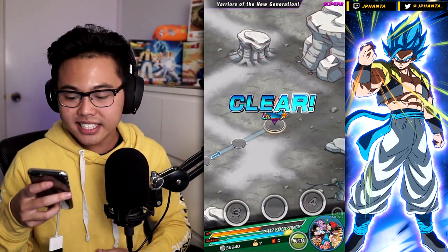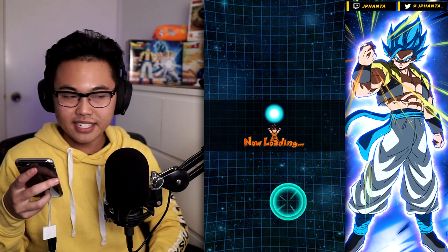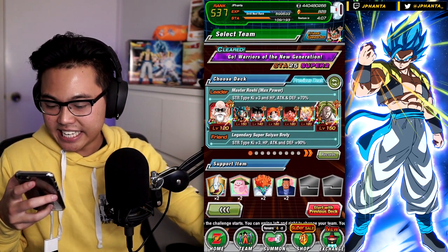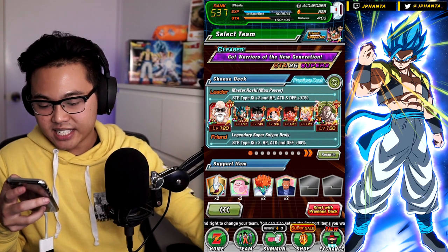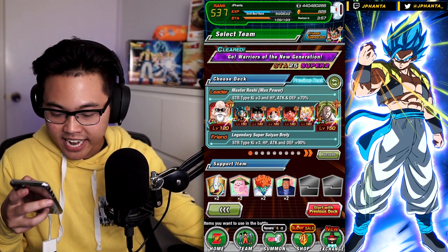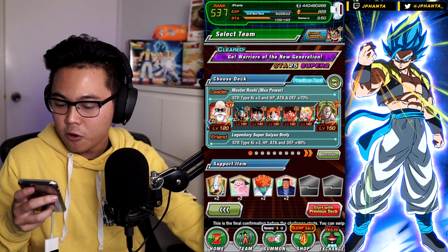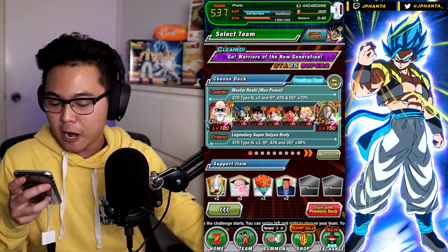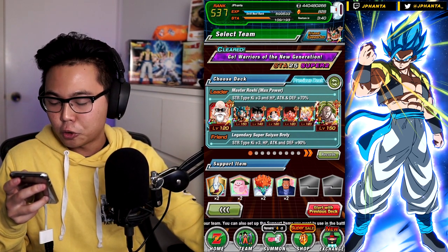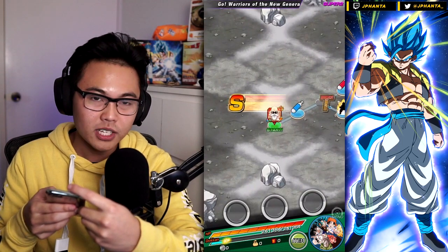So we're going to try out the STR team and see if that is a faster way. The INT run was eight minutes and four seconds. Now for the STR team: I brought Master Roshi as the leader so he provides Brawly the ki boost and stat boost. Obviously Brawly is an STR-type leader for 90% stat boost. EZA Vegeto is a nice strong hard-hitting unit. Easy A Gohan as well. B-Pan can have damage reduction against all types and she can heal us up hopefully.